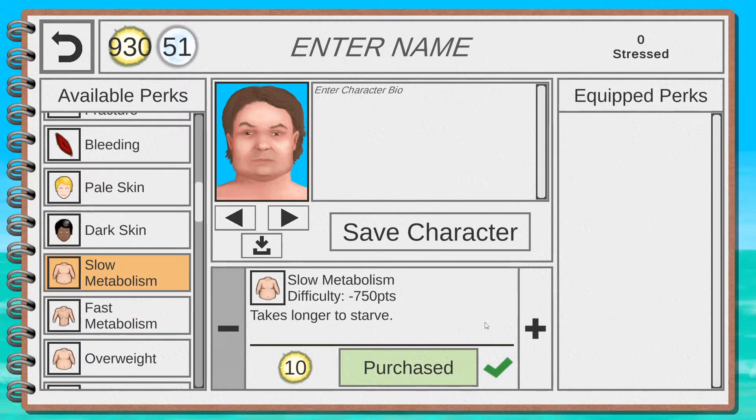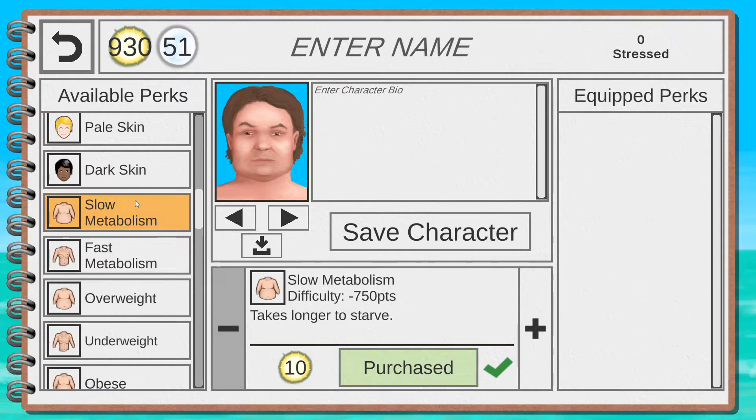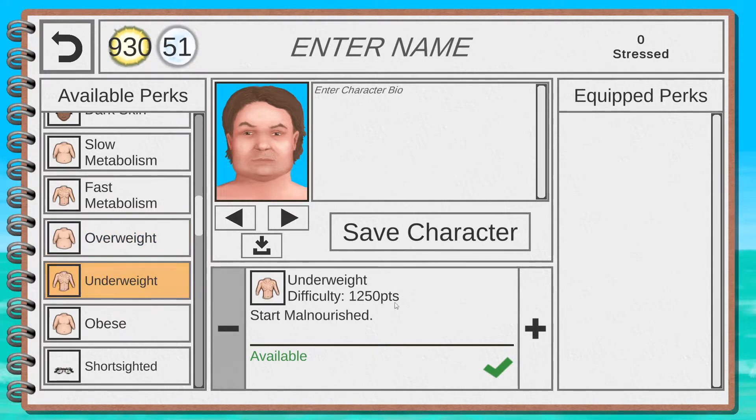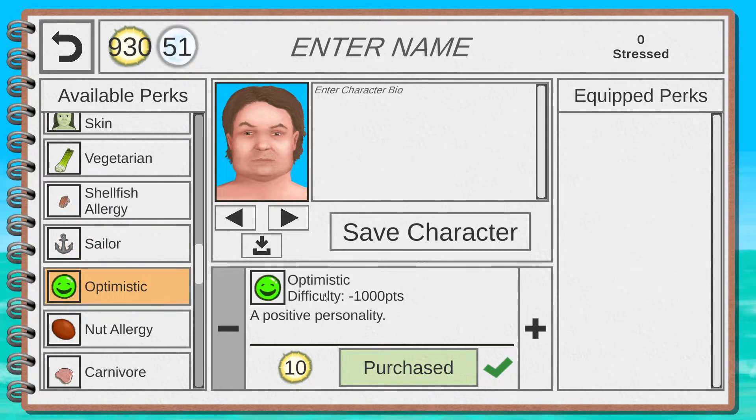The Islander starting character is good mainly because of Spearfishing and immunity to back pain. Tourist starts with a lot of medication which is interesting, but it's pricey — not my first suggestion. The Military character is pretty good but needs a Moon to unlock so you won't get it early. Survivalist is a very good one — I would take Survivalist with my first Moon if I were struggling.